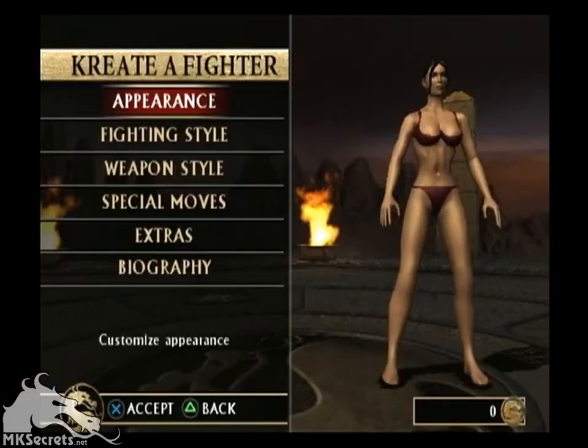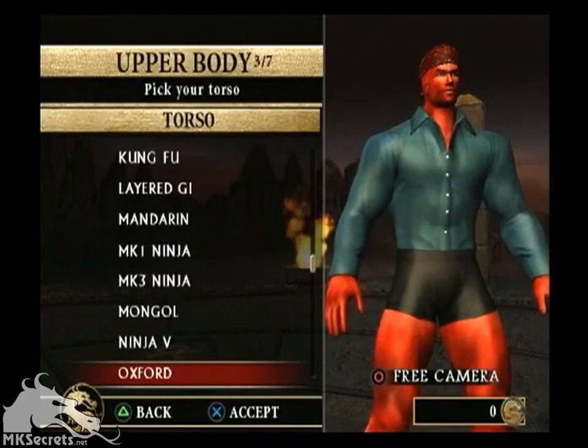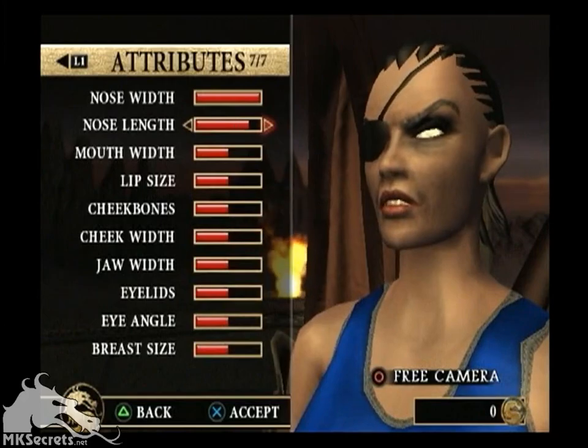In Create a Fighter, you can pick out every different attribute on a character, from hairstyle to boot style to costume style. You can make the exact character you wanted to see in Mortal Kombat.